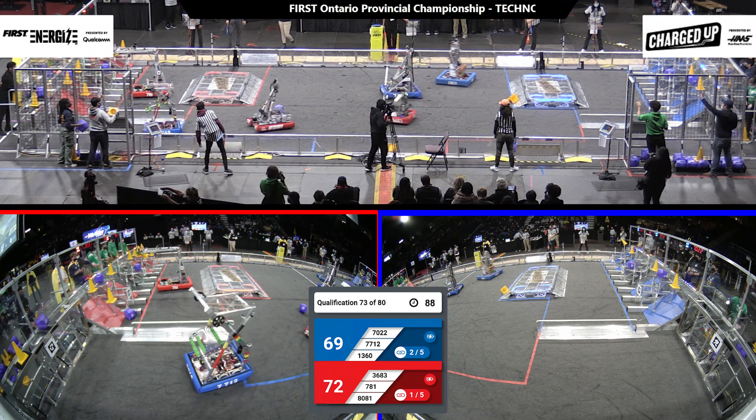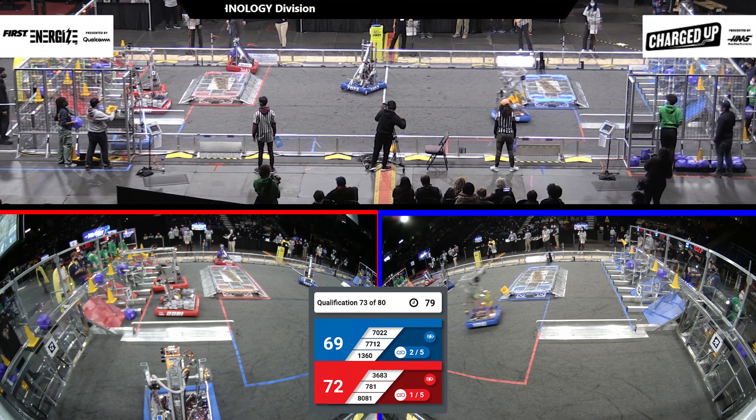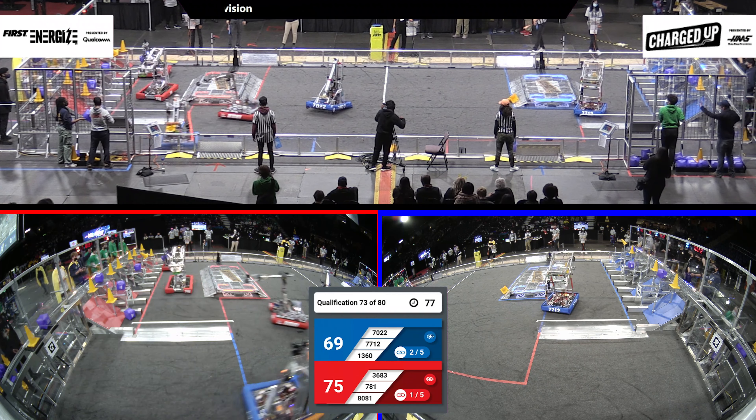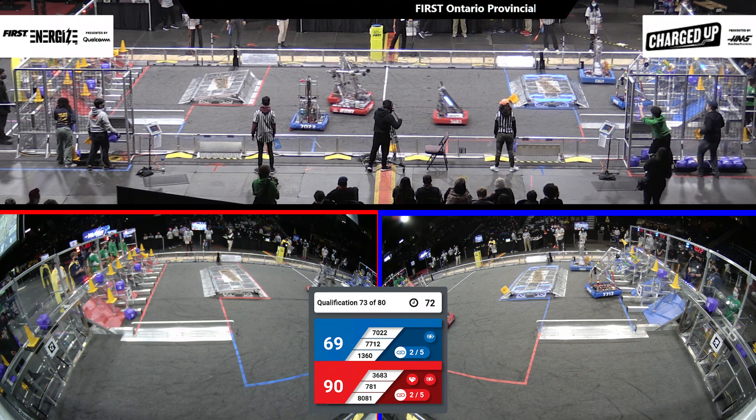Over on the Blue Alliance, I see two links created — remember these teams need five links to get that ranking point at the end of the game. 13-60 flexing a cone over from the Blue Alliance substation, and they're racing back to the Blue Alliance community, finding a place to score that cone.